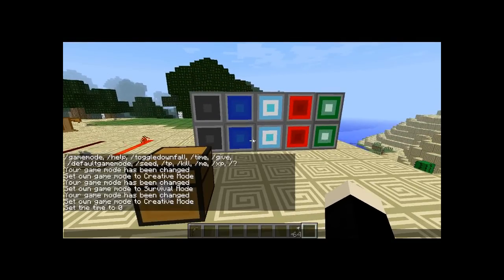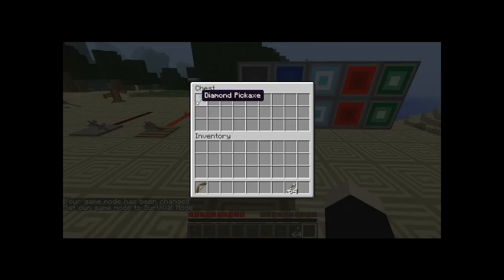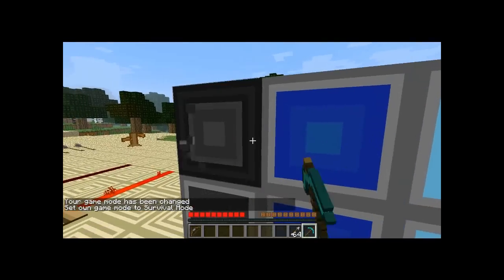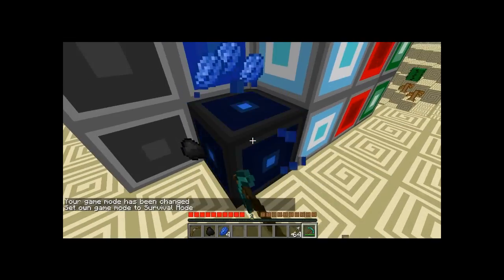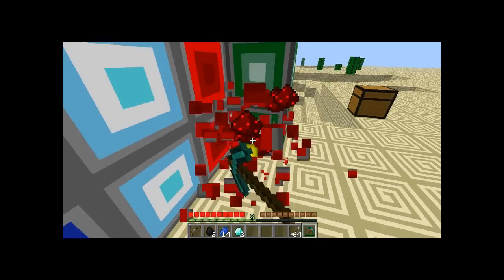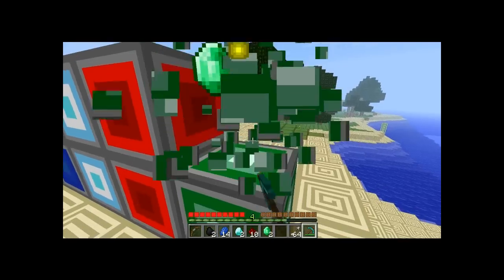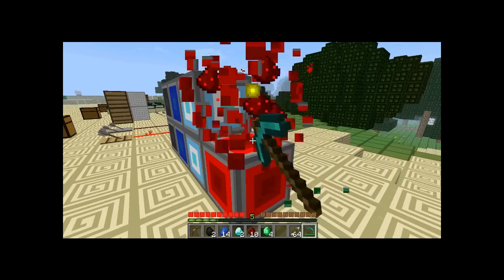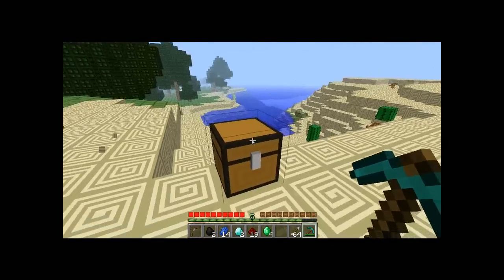Let's go to game mode zero for a minute. Now when you mine ores, three times less experience will come out of the ore you mined. This is again making it harder to level up, and you need a lot more experience to get to level 30 than before.